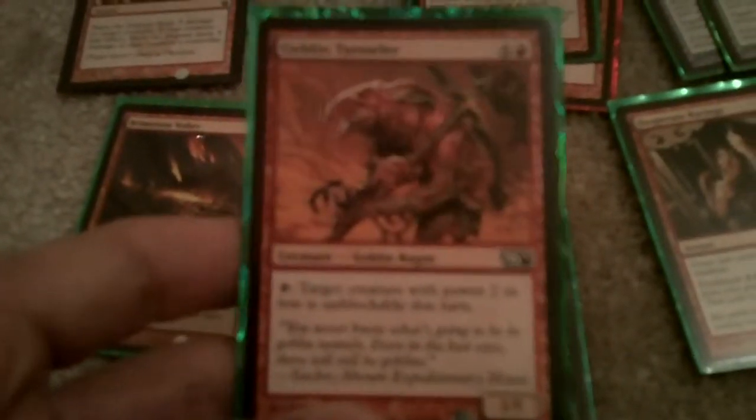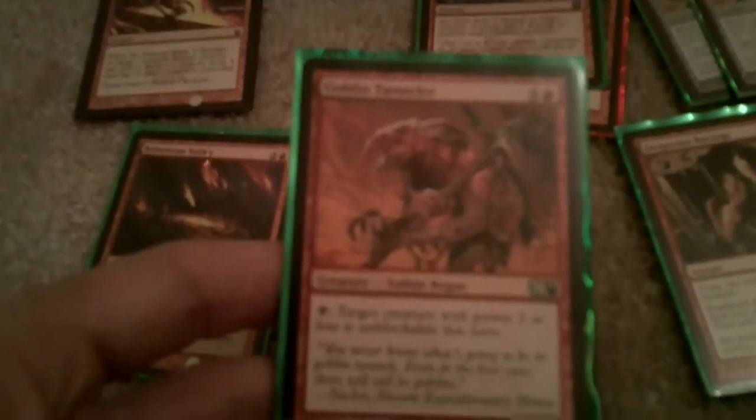Desperate Ravings, basically so you can get some cards. Goblin Tunneler, just so you can use his ability where you tap him and something with an attack of two or less cannot block, so it's good to use when you have the big creatures.